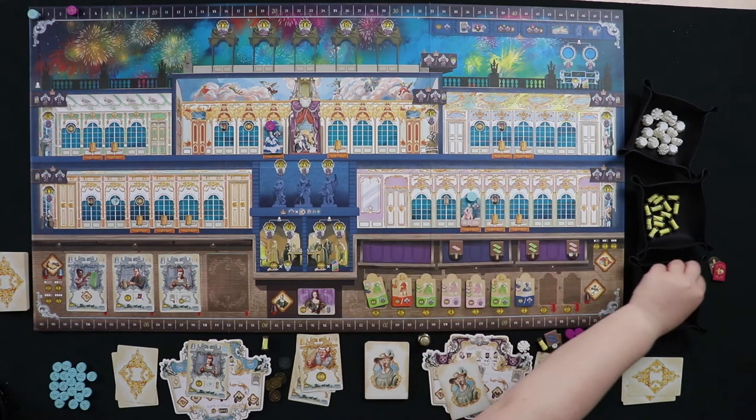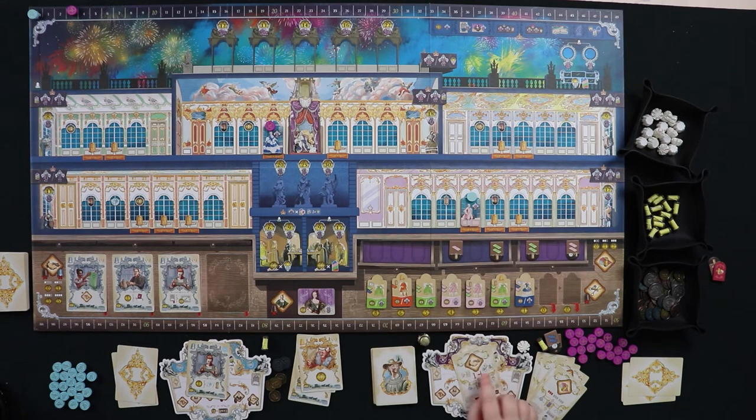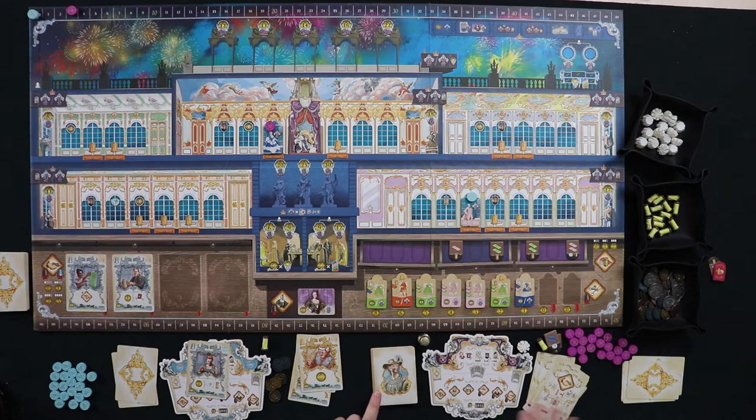Madame du Barry goes again — this time she hires an employee, taking the first one from the right. If I hadn't hired that master earlier she would have taken it. This journeyman goes into her deck, and then she gets one extra card drawn to represent using that employee the same round.